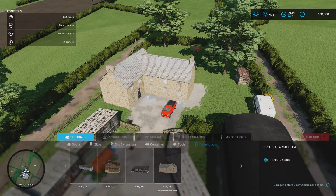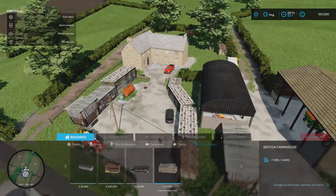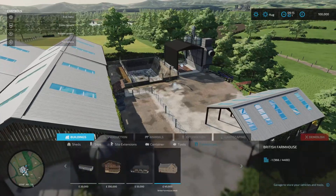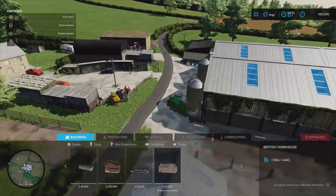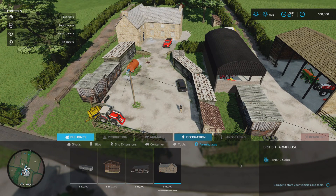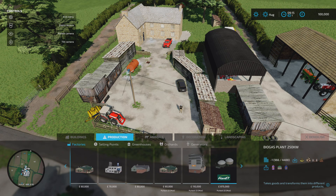On New Farmer you start with the land already. You can sell the farmhouse, the silage clamps, and the silo if you want to. The rest of the stuff is pretty much fixed in place. Under productions, these ones are just slightly tweaked for the map, and we do start with some productions on New Farmer, which I'll talk about in just a moment.